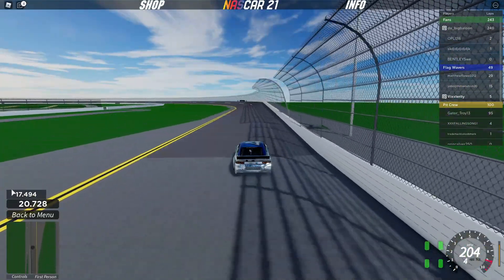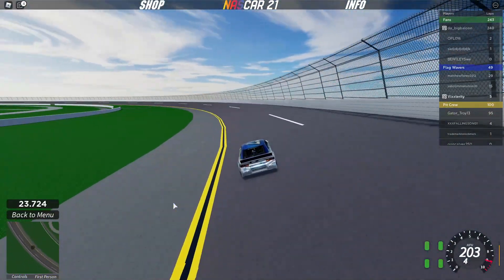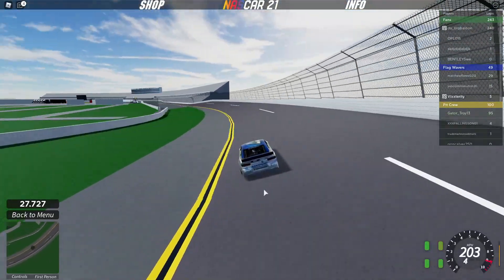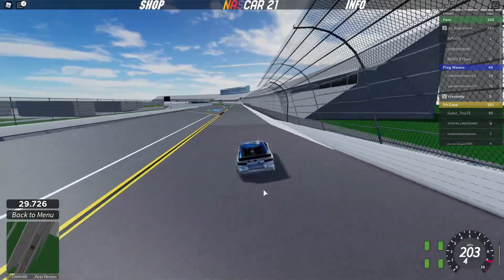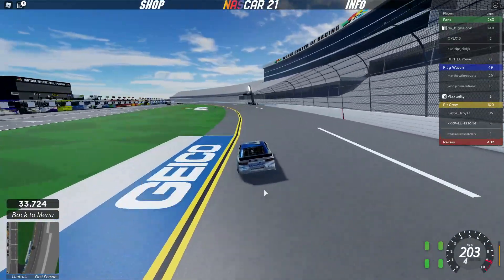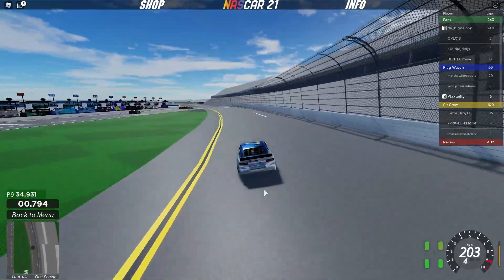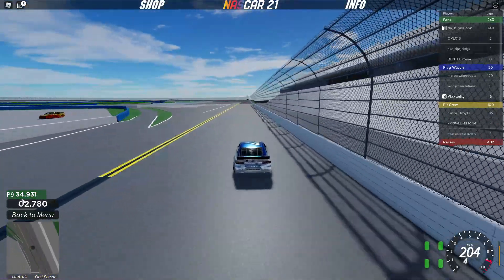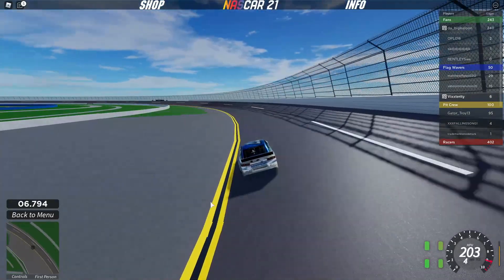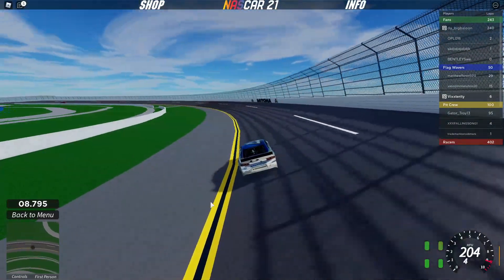It even has a halfway time — 17.494 down the back stretch — where it sets the half-point time. Coming off the corner down the front stretch it saves our lap time: 34.931. They even tell you your position as well — we are P9 right now. Let's see if we can improve on that.